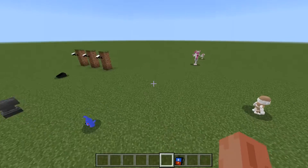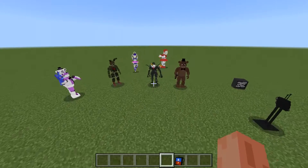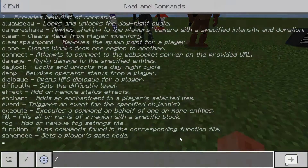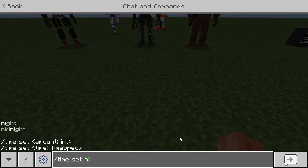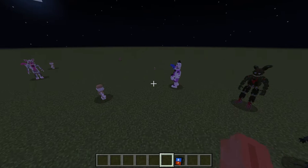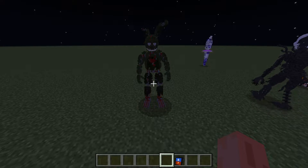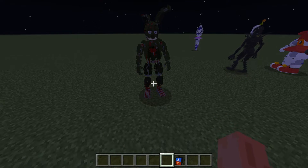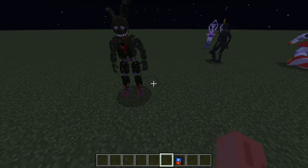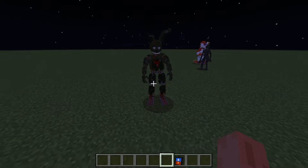As you can see we have a lot of animatronics and they are not active, but as soon as we do a time set to night they become alive. Ennard is now alive, Freddy, everyone is alive. Spring Trap acts like he's not alive — he's a really smart guy — but we all know that he's pretty much alive and really dangerous.